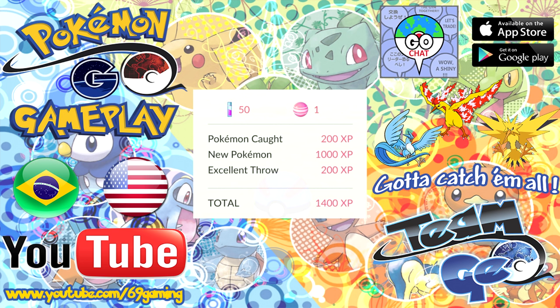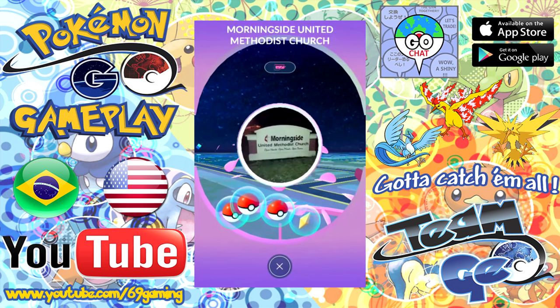Another very important thing is throwing the ball well. I do have a tutorial linked in the description on how you can earn excellent throws, great throws, nice throws, and curve throws, and how that all works. So if you want to check that out, it will be down in the description. Whether you have Lucky Eggs or not, you are going to visit your first Pokestop.